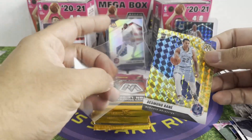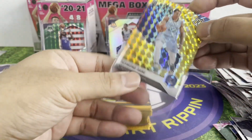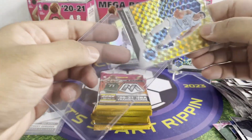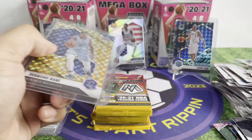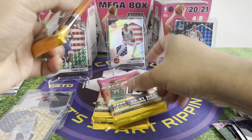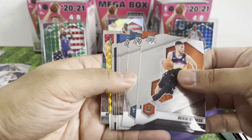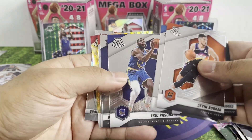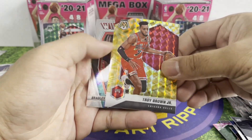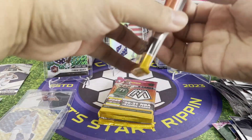Wow, this rookie class is so stacked — Desmond Bain, Tyrese Maxi, Tyrese Haliburton, and Anthony Edwards. This particular year, all the good players are starting to show. What do you got there — Devin Booker. Azubuike, Danny Ainge, Trae Brown Jr., Bradley Beal. Three more packs.